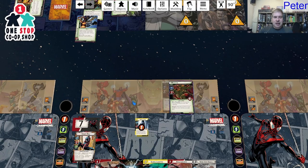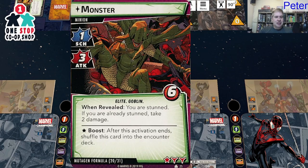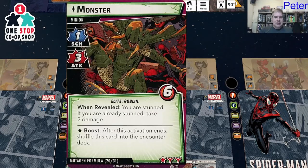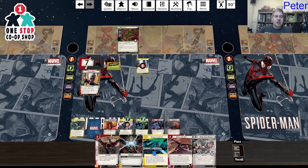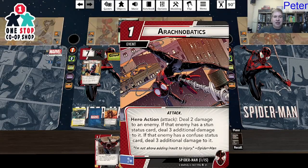And we got Monster — when revealed, you are stunned. If you're already stunned, take two damage. Three attack, six life. Not great. Global Logistics: exhaust a shield, look at the top four cards of the player deck and discard pile, discard any number and put the rest on top or bottom in any order. And I got Arachnobatics.